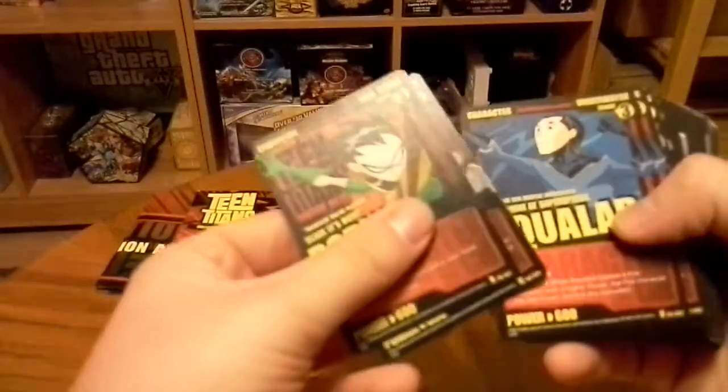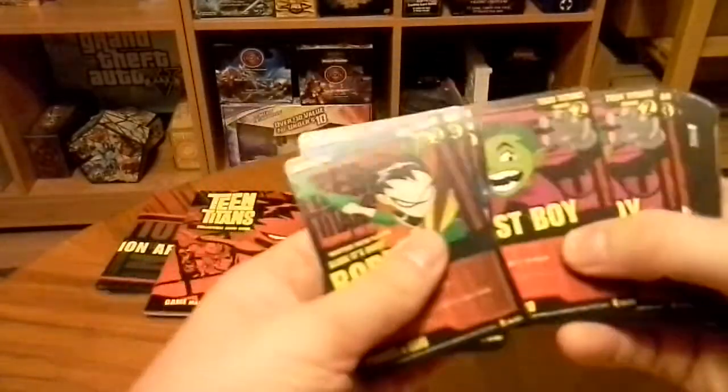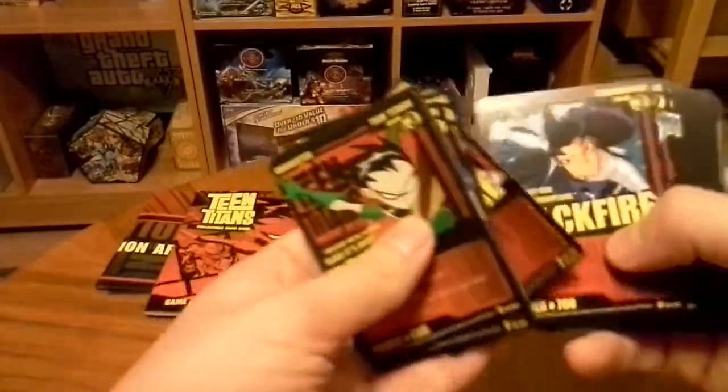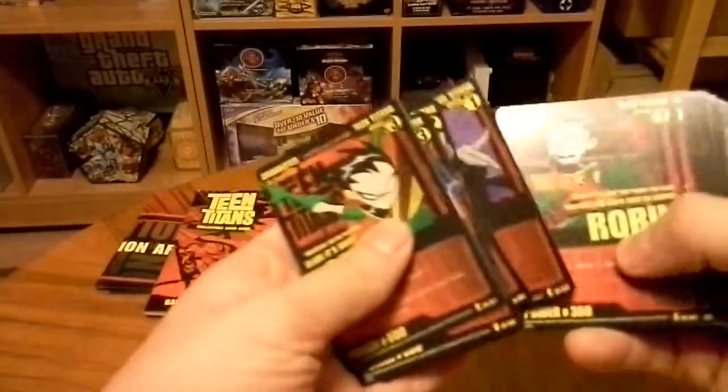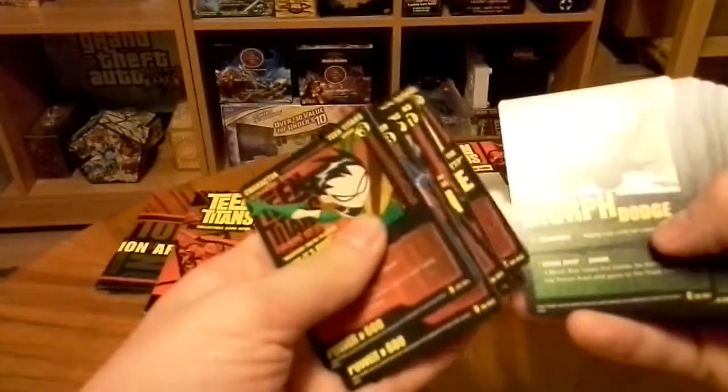So there we go. We have Robin — Robin and Slade are the holographic cards. Aqualad, two copies. Beast Boy, two copies. Black Fire, two copies. Cyborg, two. Raven, two. Another set of Robin, two. Starfire, two.